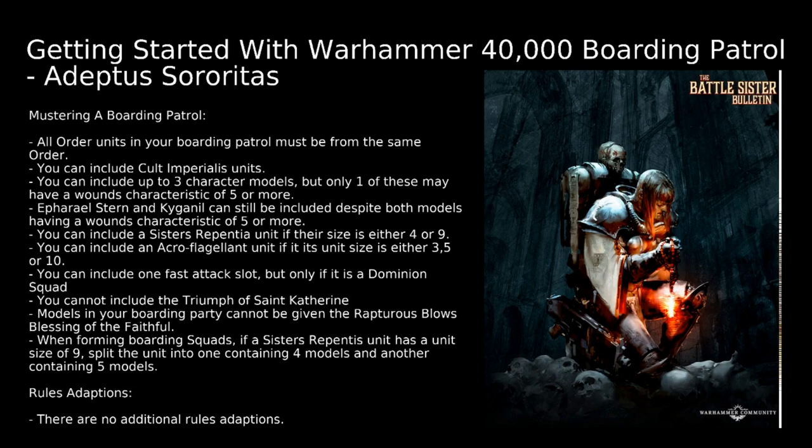Let's talk about mustering a Boarding Patrol. We have the standard Boarding Patrol Force Organisation chart, which allows for 1 HQ, 3 Troops, and 3 Elites. Every army has their own way in which they modify this. When mustering a Boarding Patrol for the Adeptus Sororitas, all units must be from the same order — no mixed orders. You can include Cult Imperialis units, and you can include up to 3 character models, but only one may have a Wounds characteristic of 5 or more.